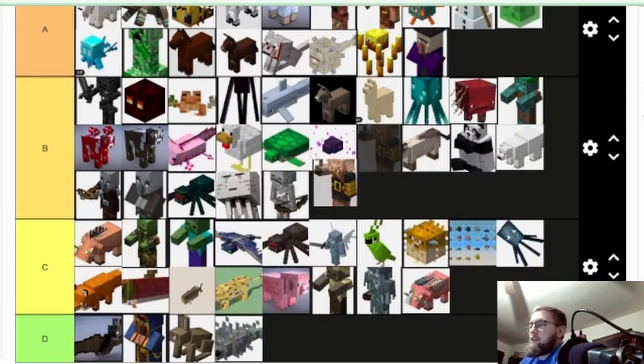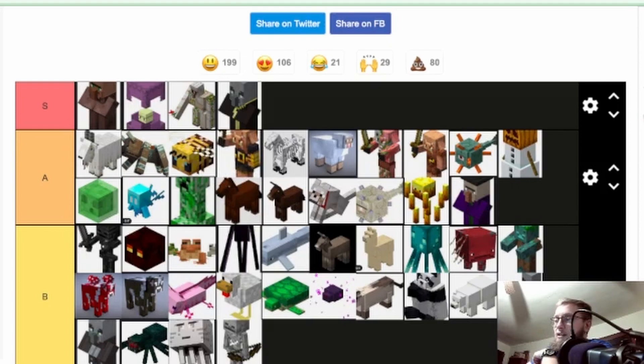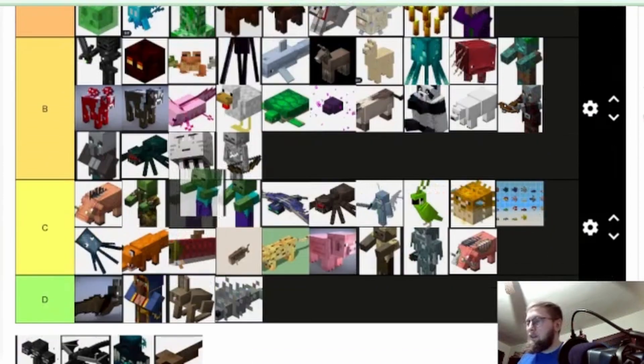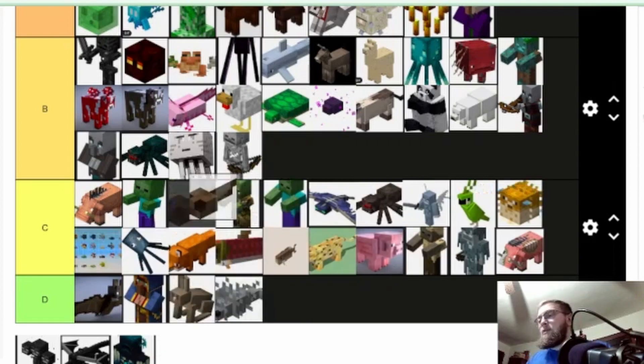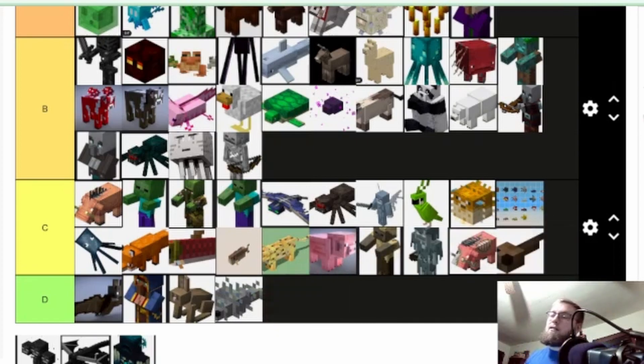Piglin brute — I think these are so cool. You find them in bastions. They don't do much for you, but I think they're a cool unique mob. It's like they just gave this guy steroids and made him hard to kill. I like mobs that are hard to kill — it's a battle every time you see one. Mini zombie has been around a while. It's just a mini zombie that moves fast and is a little annoying. Tadpole — I get it, it's life in the game, but it doesn't do anything. Bottom of C, only because they become frogs.